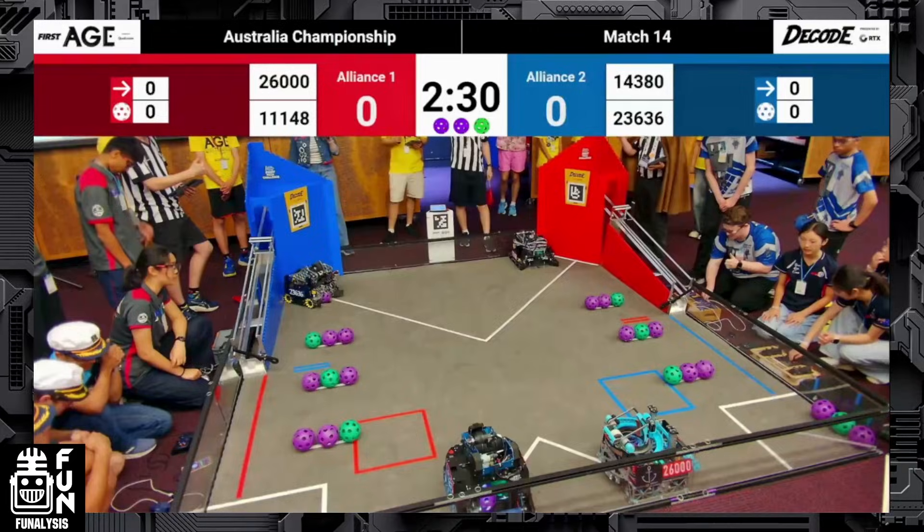The match we're going to be taking a look at is the final match of the Australian National Championship. On the Red Alliance, we've got Team 26000 Theseus and 111148 Barker-Greybex. On the Blue Alliance, we've got 1430 Bluebot Builders and 23636 Pimplebees. We're going to look at how effective Theseus' intake and shooter are, and how the Red Alliance attempts to counteract that with some extremely impressive defense.